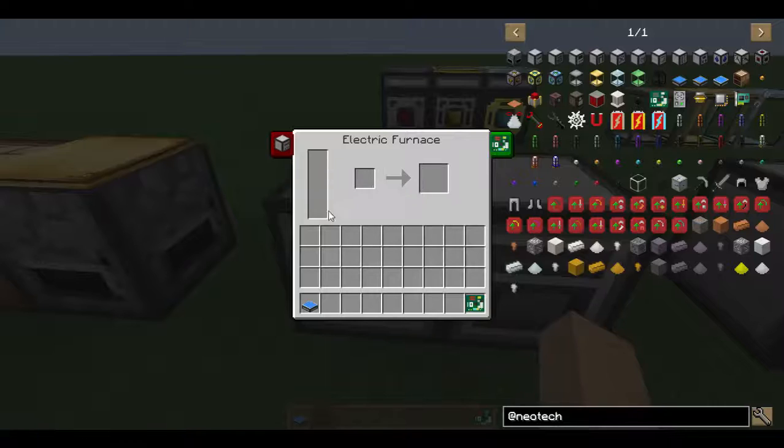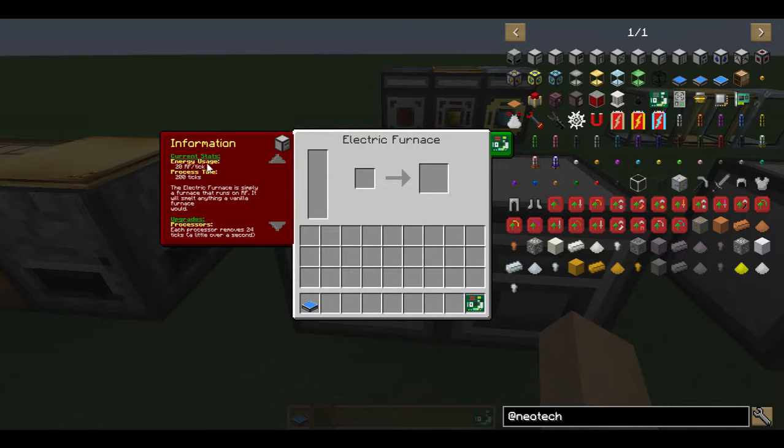Now these guys do take Redstone Flux, and you can see the energy usage is 20 RF per tick, and the process time is 200 ticks. The furnace has a little description here, and then it goes into the upgrades.